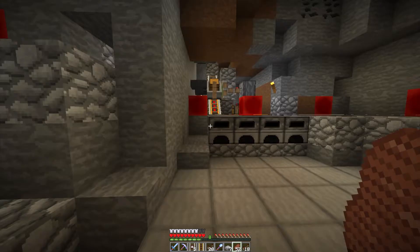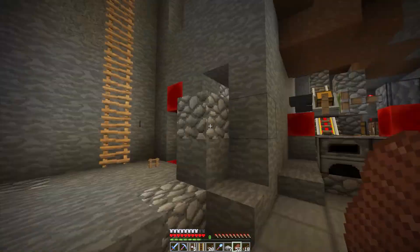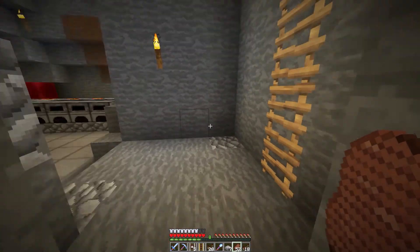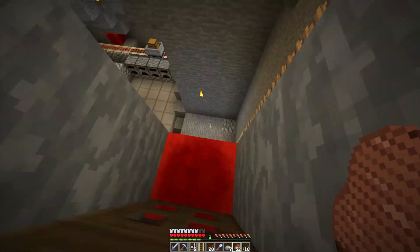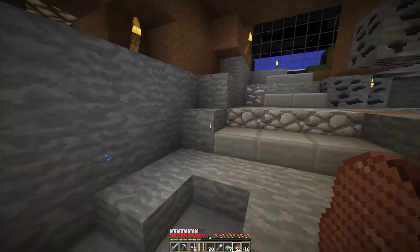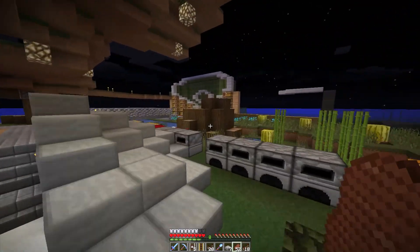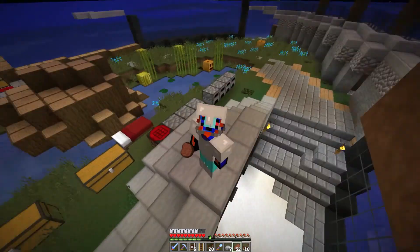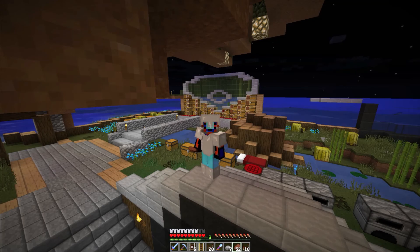I think it's time to end this episode - we got a whole bunch of things done. The elevator is really fancy and the minecart fuel system is really fancy too, I'm very happy. Let me show you going up again - just press this button and up we go. We might add some glass and other things, but if you have any design suggestions leave a comment below. I'm Okta, have a wonderful day, bye bye.